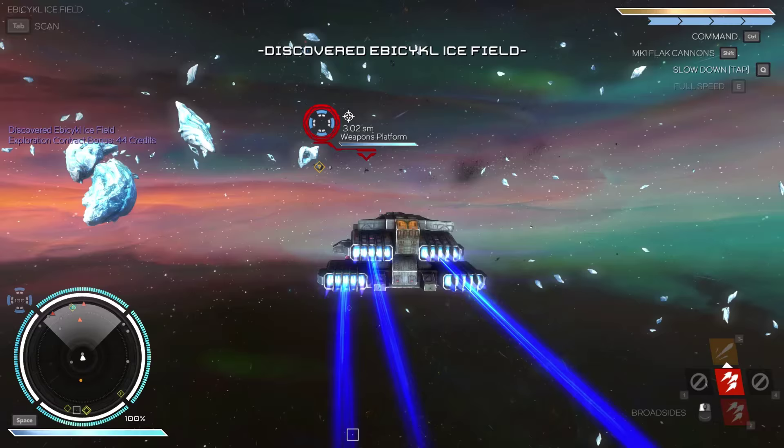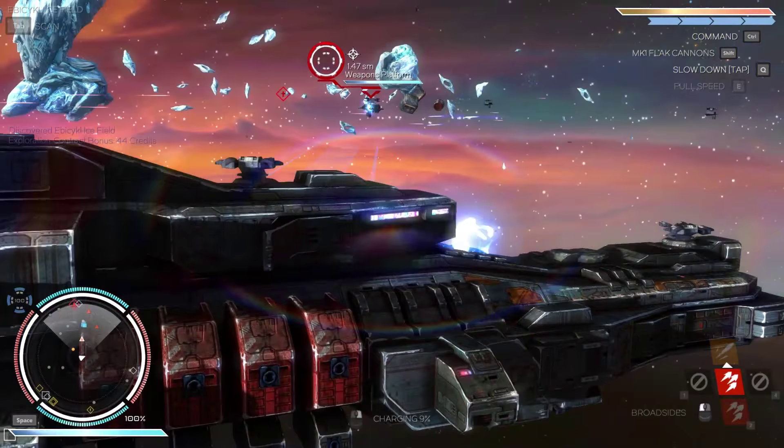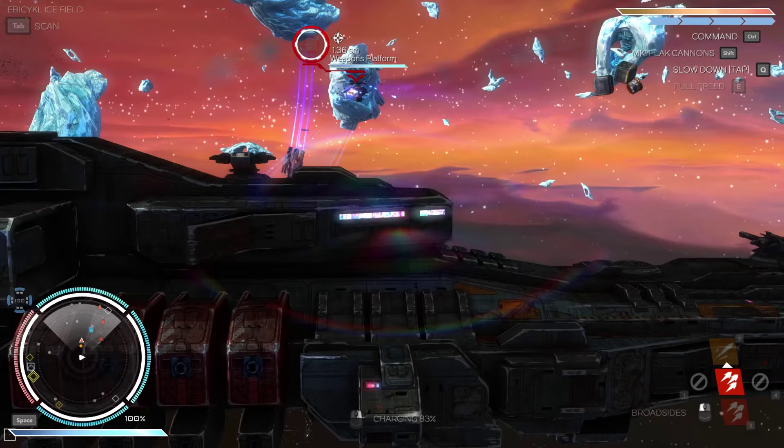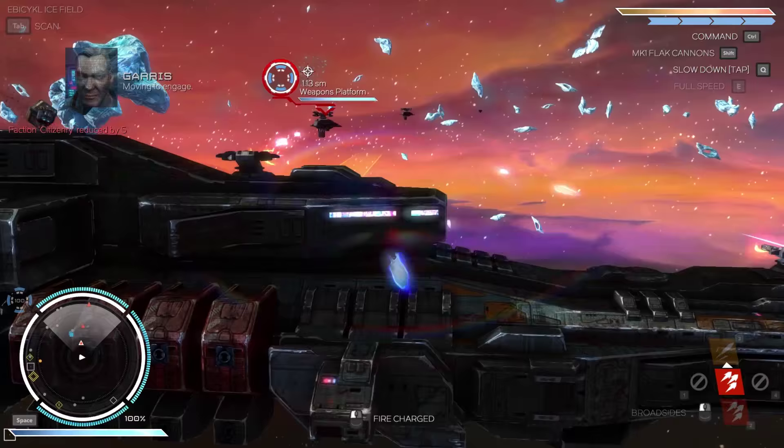Alright, there are some hostiles. Interesting. Let's do a scan and take care of it. We need to lock the target. Just a lot of weapons platforms, I think. Not much point hitting the flag cannon on them - they seem to be pretty resistant. There, one down. Now he's down.